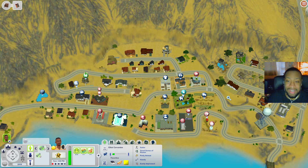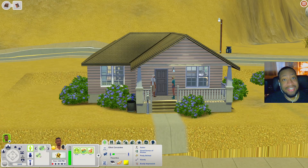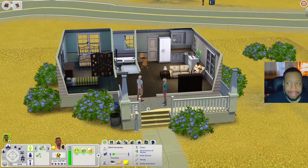Since I've seen all the community lots, let's check out some of the houses. I know some are pre-built from the base game — for example, I think this house comes with Sunset Valley, and this one with Sunset Valley or Generations. I'm going to start by showing y'all the house that Elliot lives at. This is a really nice starter house — I think it has like two bedrooms inside.